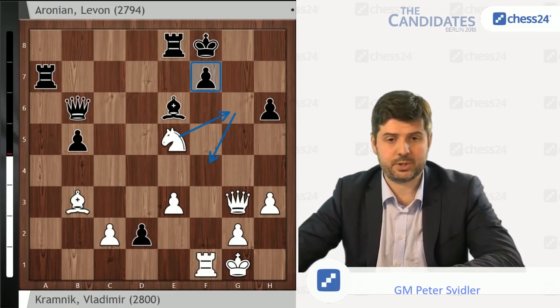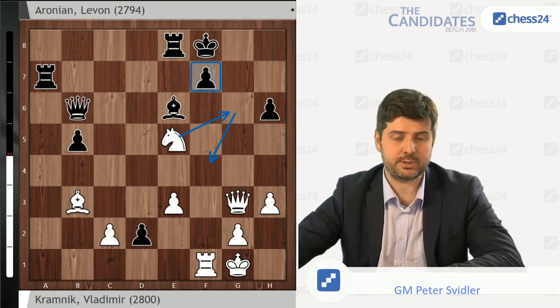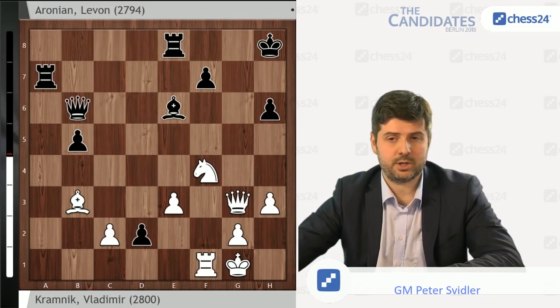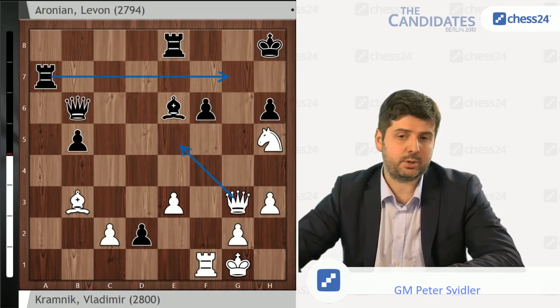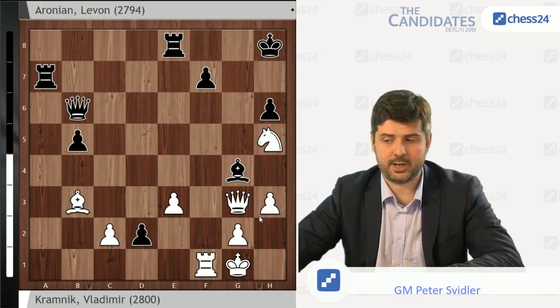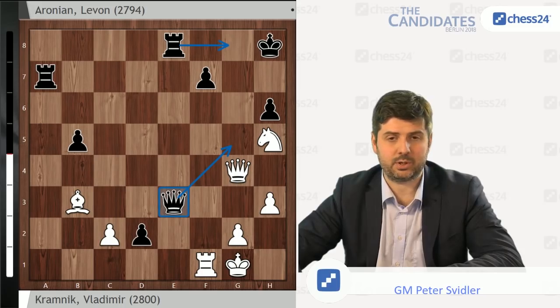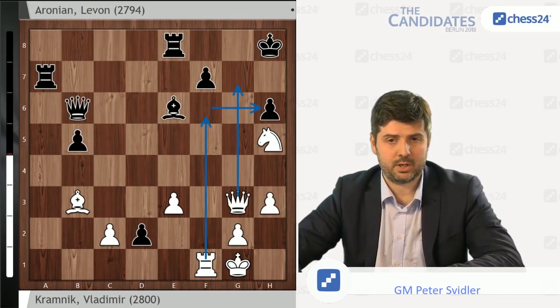Instead, Lev played Ra7, which is also perfectly fine, and as a matter of fact, both sides have to make pretty much only moves here in order not to lose, and the game becomes even more complicated. Ng6 check, Kg7, Nf4 check, Kh8 — this is by far the best play by both sides. Nh5, creating a lot of new ideas and new threats on the kingside. And here, Levon played f6. The computer suggests that the move Bg4, stopping Qg7 and activating your own queen — and now Black also has counterplay connected with Rg8, Qg5, after Kh2 you also have Qe5 ideas — leads to very strange computer-looking equalities.